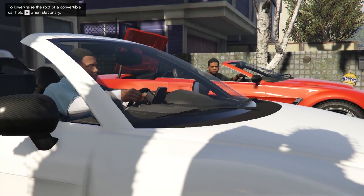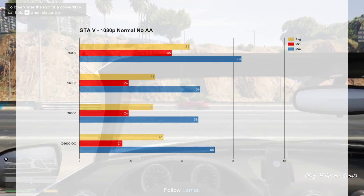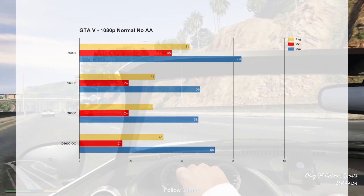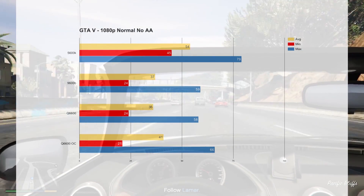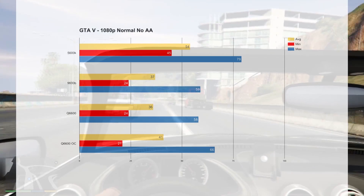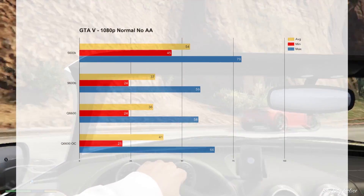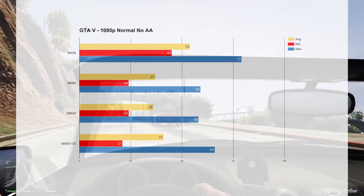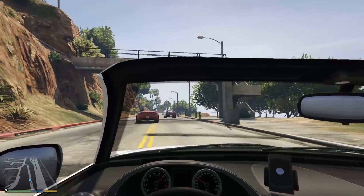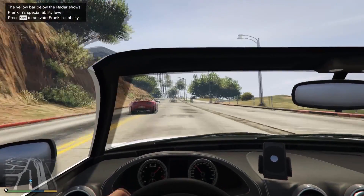Next up we had GTA 5. Again, we didn't really see the results we expected on this one. By no means was it not playable — it was actually quite smooth, and I had no issues playing it at any point. The stock clock was about on par with the i3-9600B, and the overclocked version was a slight bump up. But generally it felt like it needed more RAM to do well at this.